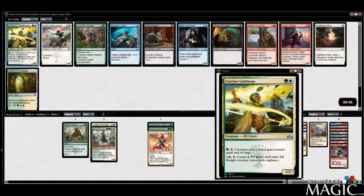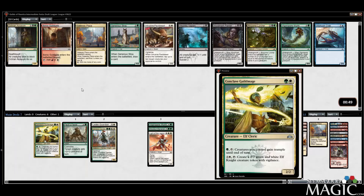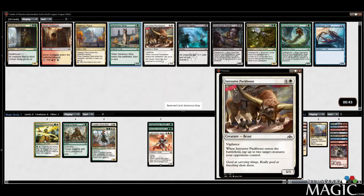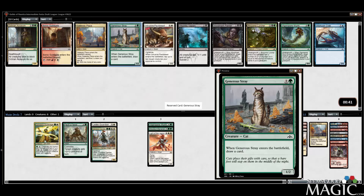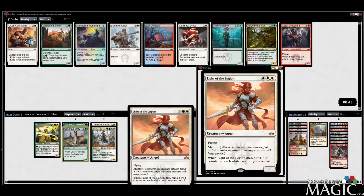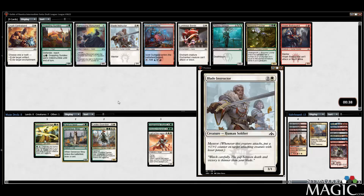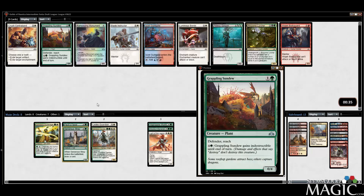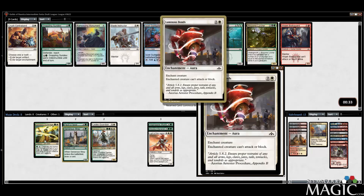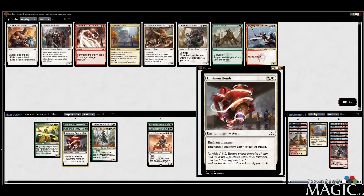I'm comfortable taking the Guildmage here over a Flight of Equinox — it makes dudes. Good opportunity to take the Stray — I like the card in general, and it's good for what we're trying to do: draw cards and get to our late game. We can take the Bonds here over a Monument and a Blade Instructor. I actually like Monument, but I think it makes more sense for us to take the Bonds.